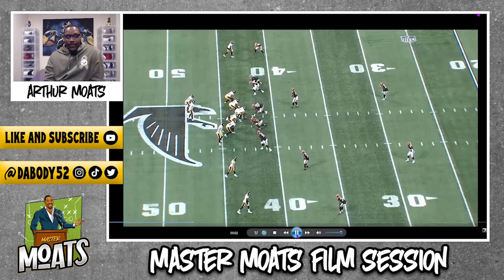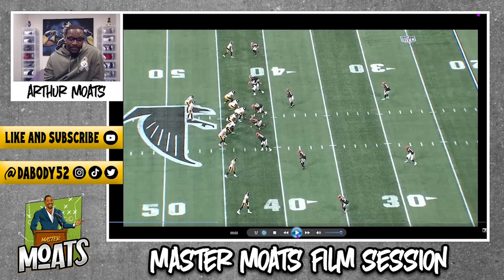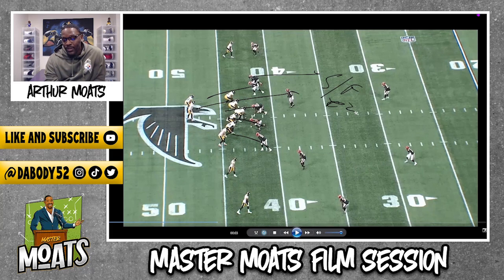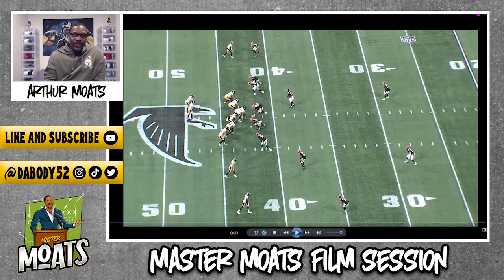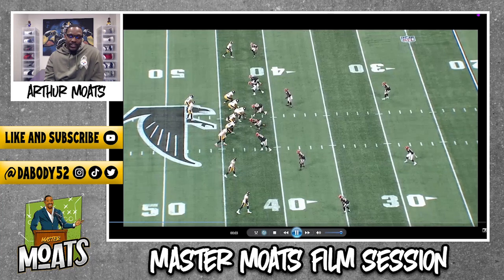The Falcons are running what we call Fire Zone 3. The blitzer is coming, and this defender is responsible for the seam-flat off number two — which in this case is Jaylen Warren, the second eligible receiver. The safety is your middle-of-the-field, middle-three player. So Pat Freiermuth is the three-man, this defender is the seam-flat off Oloseki, and on the outside it plays like man-to-man with a middle-field safety.